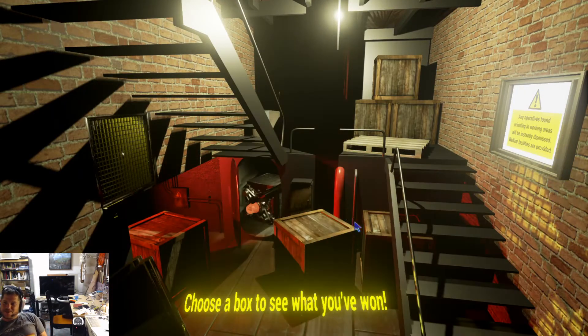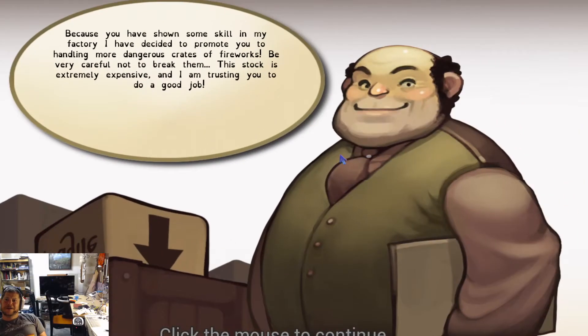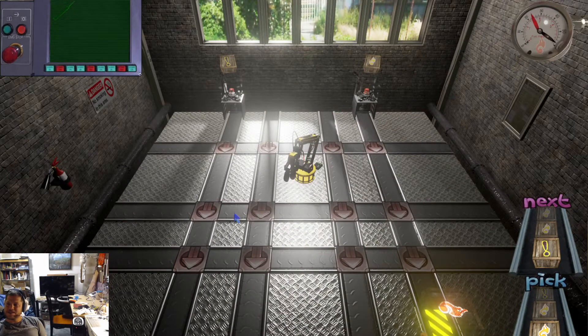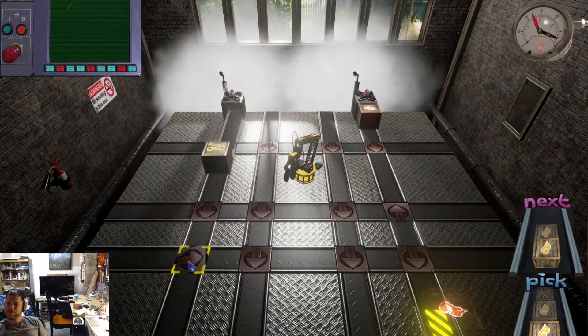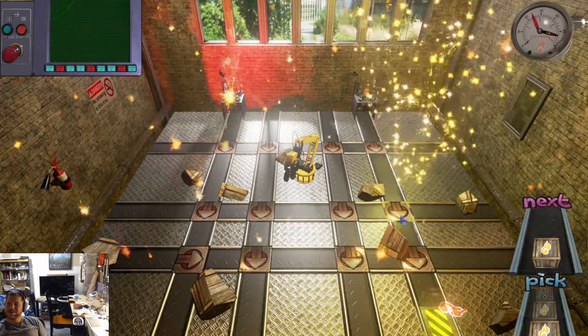Choose a box to see what you've won. Oh, choose a box? I like that. What about this one in the back with, like, a laser on it? Because you have shown some skill in my factory, I have decided to promote you to handling more... Be very careful not to break them. This stock is extremely expensive, and I'm trusting you to do a good job. Alright, so fire needs the exclamation point first. Oh, shit!